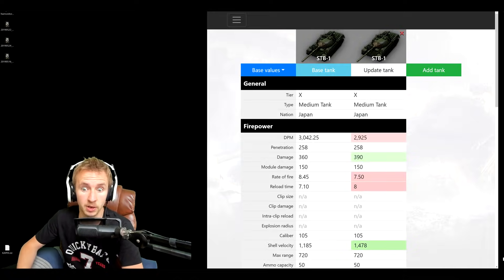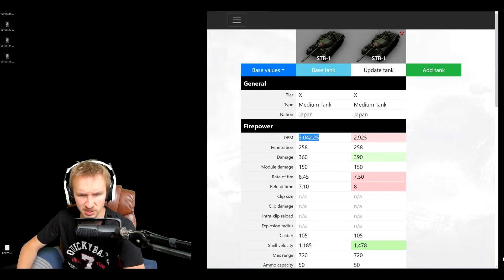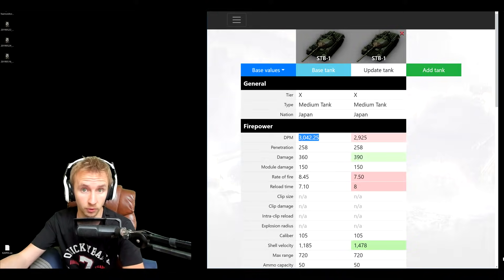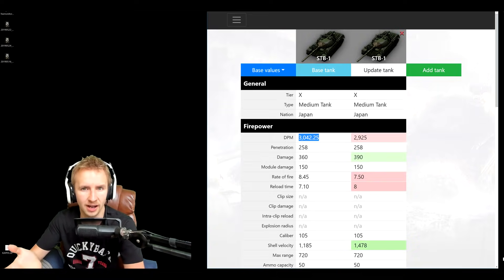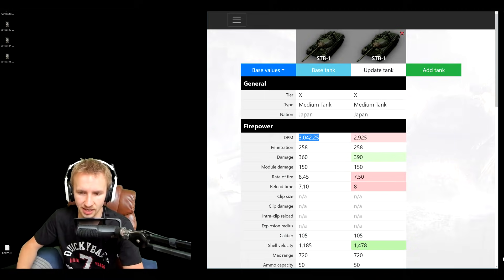Immediately we notice the damage per minute of this vehicle is going up substantially by 100 damage per minute. This is going to put this tank on par with things like the Object 140, and even start to compete with the AMX-30B, which is renowned for having the highest — or one of the highest — damage per minutes of any tier 10 medium tank. The alpha damage is being reduced while the caliber of the gun stays the same, to 360.